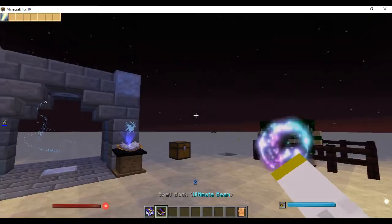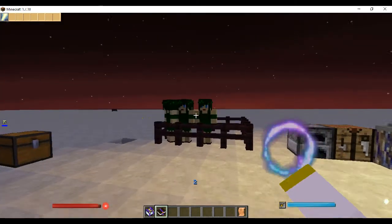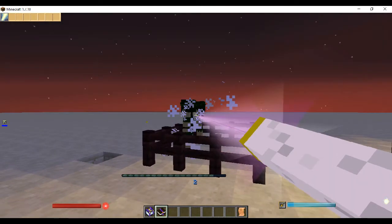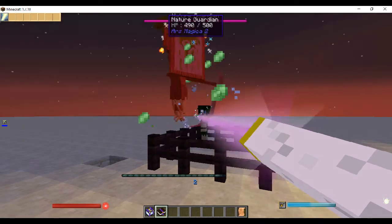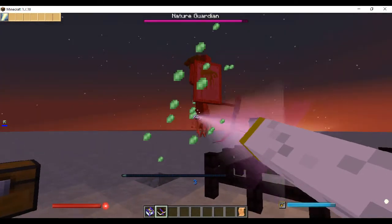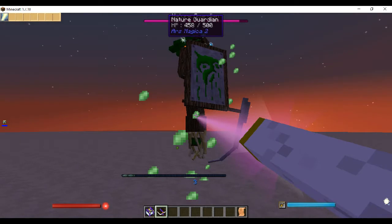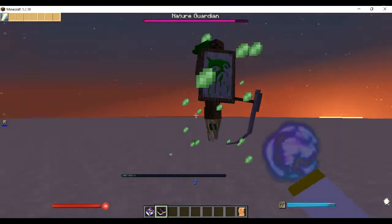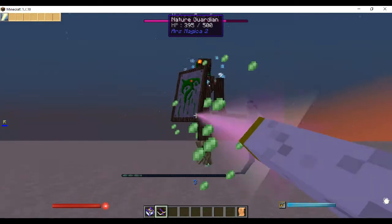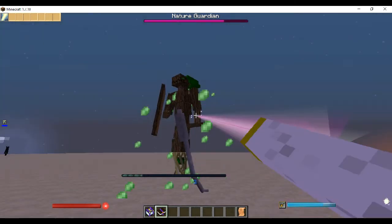Now I think we're going to go to bosses. I created a spell called Ultimate Beam — it's just a very hard, good spell. We're going to kill this — this is one of the first bosses, his name is the Nature Guardian. What you have to do to summon him is kill five Dreyads in a row within 20 seconds and he'll end up coming. It's kind of like him protecting the Dreyads. You can only kill these guys with spells — you can't kill them with anything else. I'm getting a little laggy because he's a big boss.